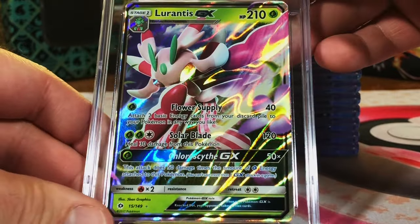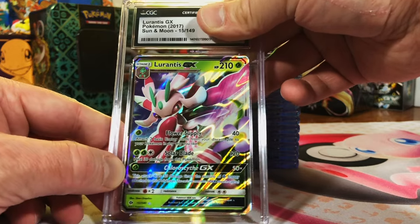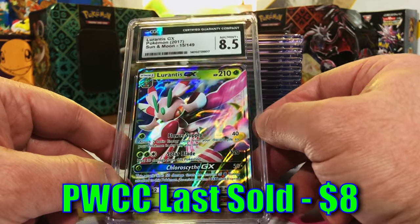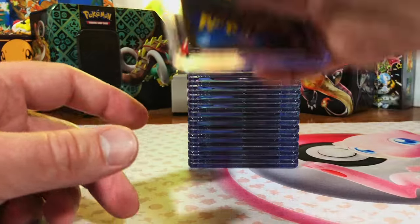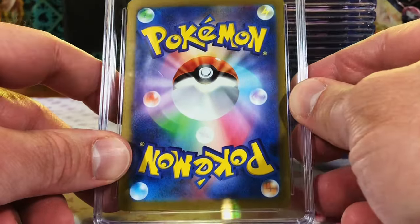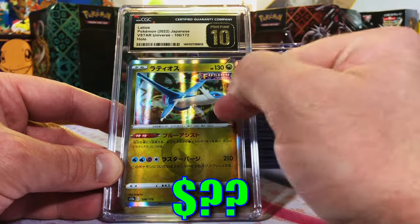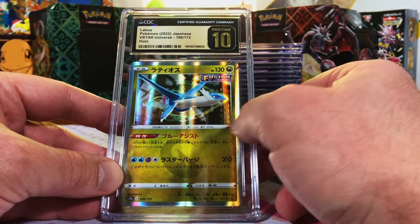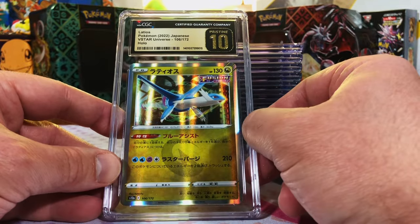Lurantis GX from Sun and Moon Base Set. I'm thinking this one's an 8.5. Yep, 8.5 — just love those GXs, nice shine to them, cool artworks. And there we go — another Pristine Modern Japanese. I was really hoping to get a good grade on this one. Latios Holo from V-Star Universe. Love that Latios — that's a beauty right there.